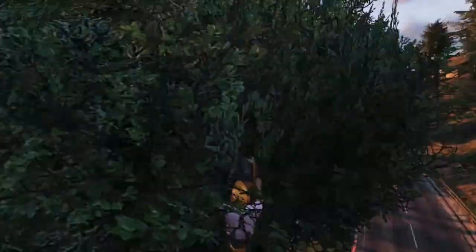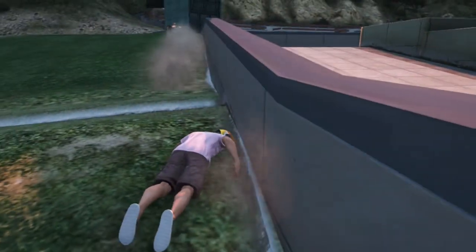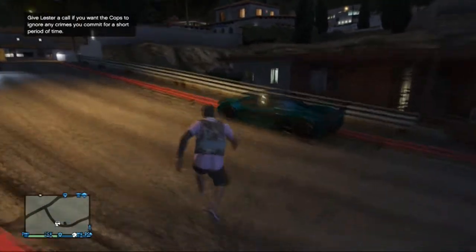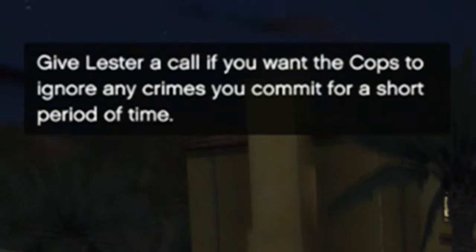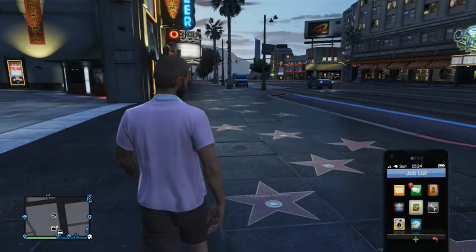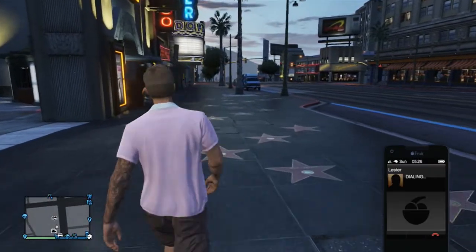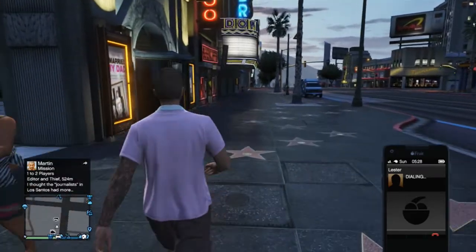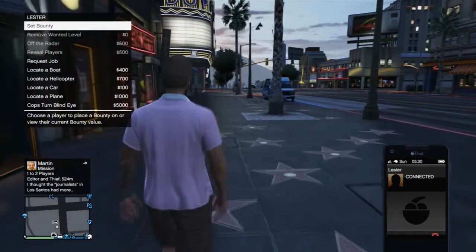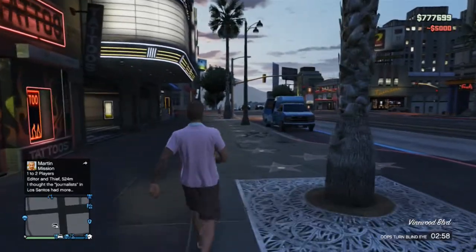Believe me, I've definitely checked. The new feature coming up on screen now lets you have the cops turned off for a certain amount of time. I talked about this in a previous video and it was featured on the Newswire update list. You'll see a notification: give Lester a call if you want the cops to ignore any crimes you commit for a short period of time. So I decided to try this out on Vinewood Boulevard. I gave Lester a call and at the bottom of the list, for $5,000, you can have the cops completely turned off for three minutes. Three minutes does seem kind of low for that price, but I guess you don't want people to abuse it too much.